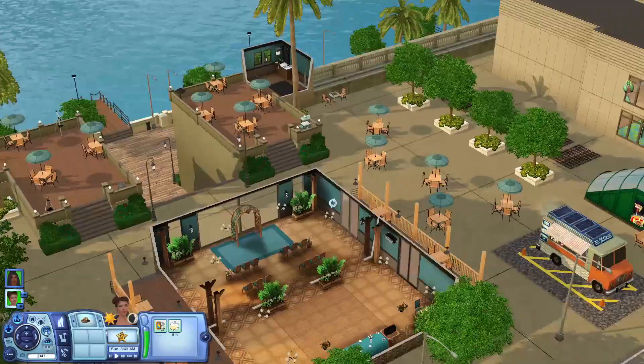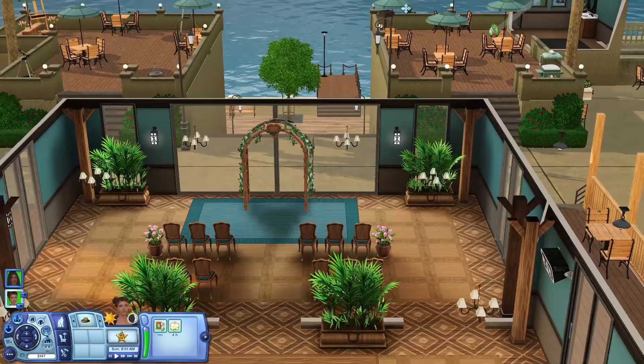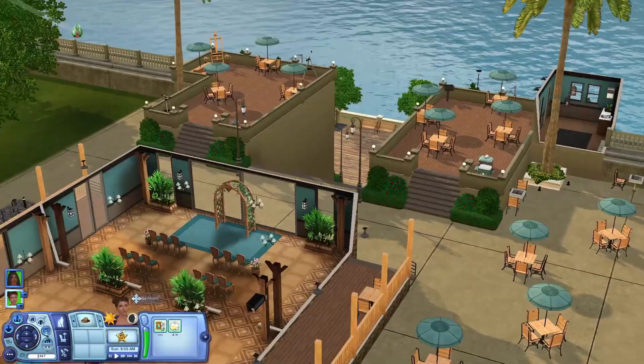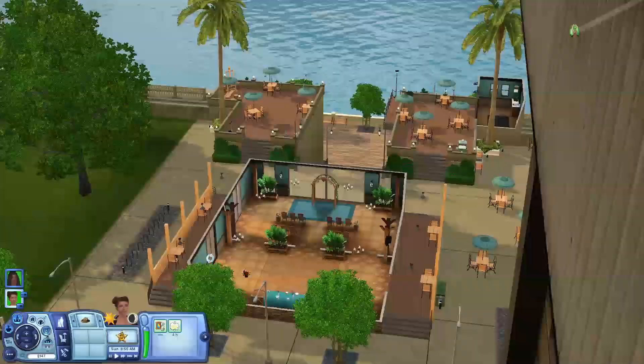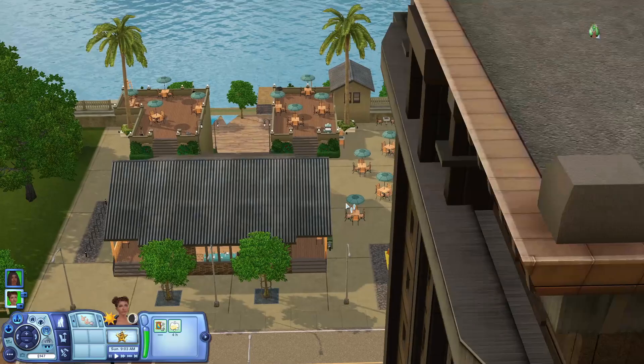Right next to the arcade there's a lot called West Bay Marina. I think this is the wedding spot because there's a little wedding arch and a balcony area where people can sit and hang out. This is actually a very beautiful spot if you want to have a wedding - you already have the seating and everything organized, which is always nice.